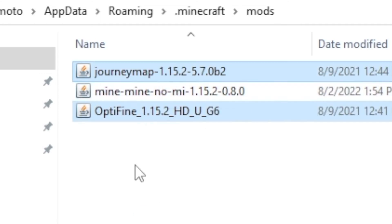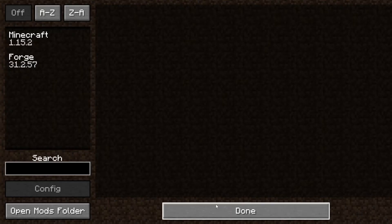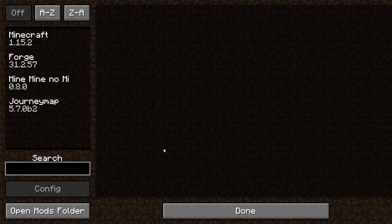Optionally, I'm also going to add OptiFine and JourneyMap to make the experience a bit better — you do not need to do this. Now we're going to want to exit Minecraft and relaunch it. Once you relaunch it and go back to Mods, you'll see that the mods are actually installed — the ones we placed in the mods folder.